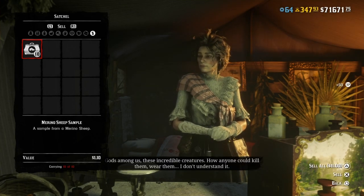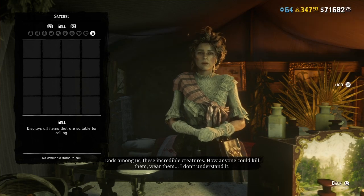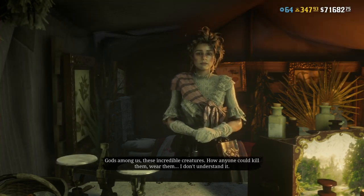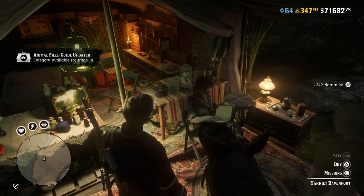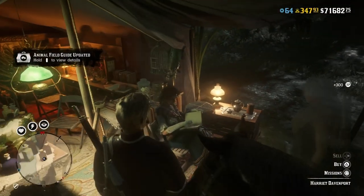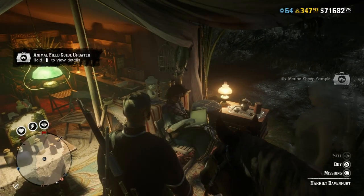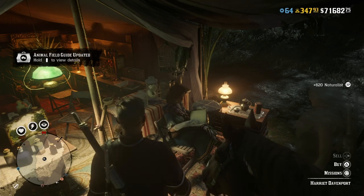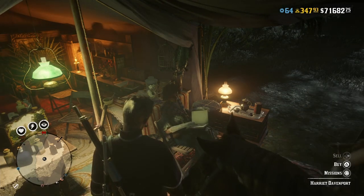I'm not sure what happens when you complete the full compendium since you can't get every animal yet. I've seen someone on Twitter suggest that exotic plant items might be added, similar to GTA, which could fit with the naturalist theme - maybe something to do with Harriet's spray.